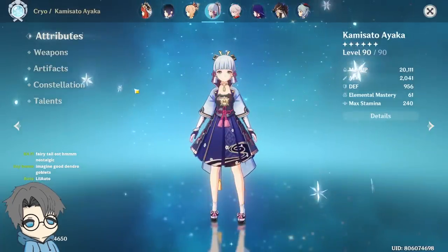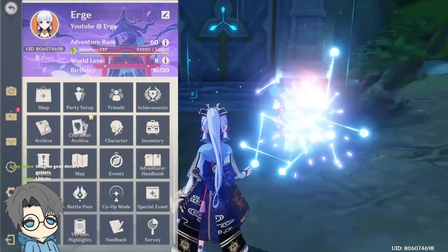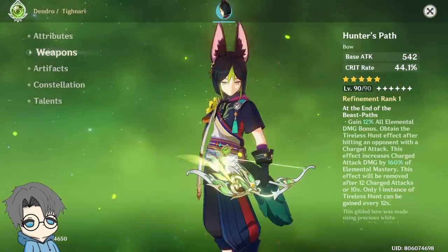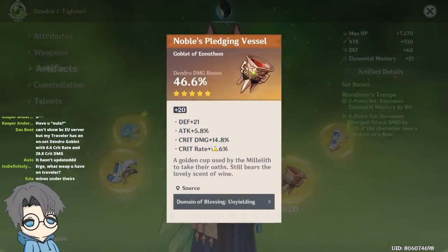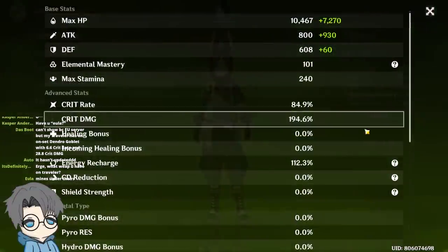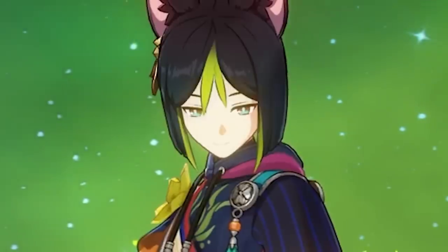I guess I'll just roast your Ayaka then. Oh wow, I have a Mist Splitter. Oh, it hasn't updated — oh, there it is. Actually only Tignari on the list. Wait, isn't this his signature weapon? Whale moment? Actually pretty decent — I like the balanced crit damage and crit rate. Pretty cool.